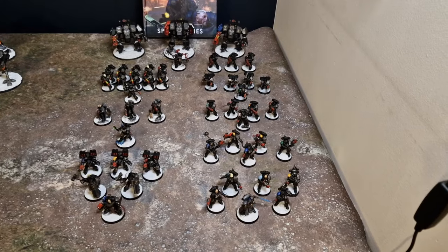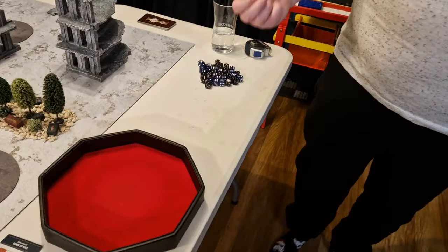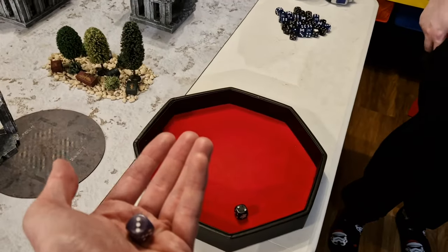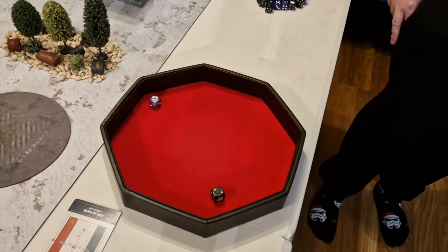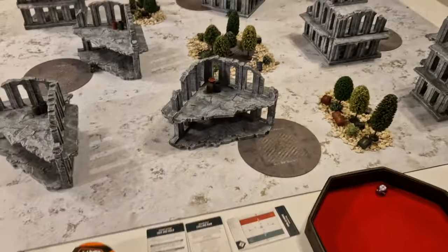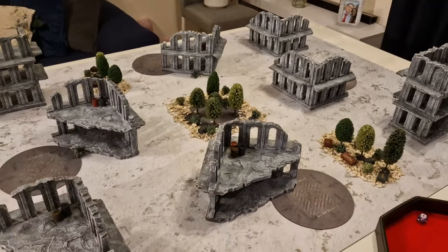Now we roll for deployment. Rhys rolls a six and I'll defend — I get a better camera angle this side, so Knights go over there. We'll deploy and alternate, and we'll be back after deployment.